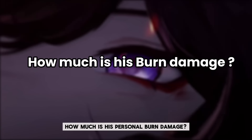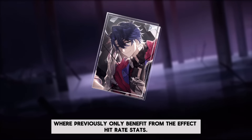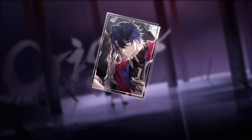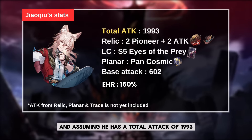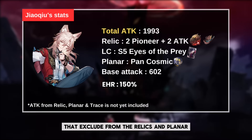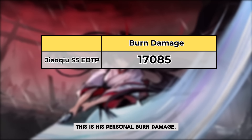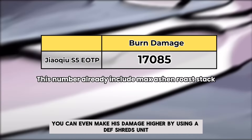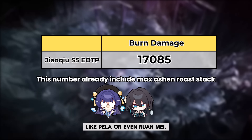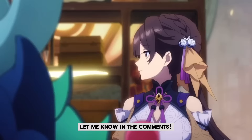How much is his personal burn damage? Since he can be a DOT enabler in certain teams now, this makes a 4-star LC like Eyes of the Prey work well with him, where previously he only benefited from the effect hit rate stats. Using this LC as an example to calculate his personal burn damage, and assuming he has a total attack of 90-93 that excludes relics and planner, and his effect hit rate attack conversion from his traces — this is his personal burn damage. This number already includes his maximum Ashen Rose stats. You can even make his damage higher by using a DEF shred unit like Pela or even Ruan Mei. What do you guys think about his personal damage? Is it better than Guinaifen's? Let me know in the comments.